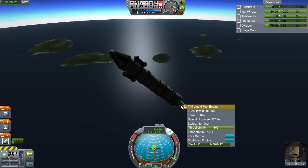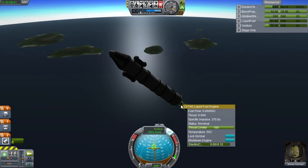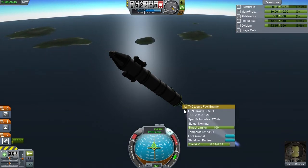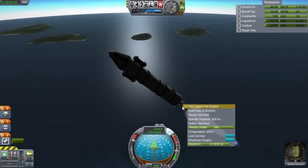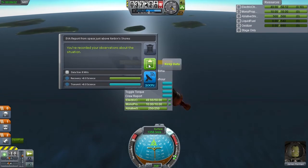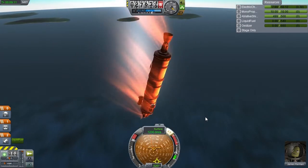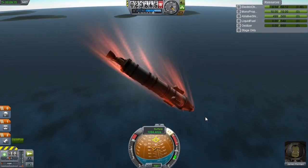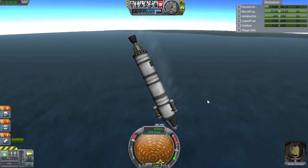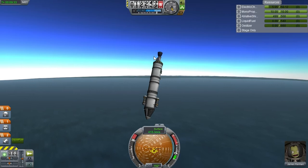Hopefully we can recover a vessel that has survived a suborbital flight, giving us oodles of science. We are now approaching that dreadful moment - time accelerating forward. I am aiming the ship directly retrograde so that the engine bears the brunt of the heating. As soon as we are in the shock heating area I am going to fire the engine to scrub as much speed as we can, propulsively and not aerodynamically. The temperature is rising - 70 degrees, 80 degrees, 100 - firing the engine now. That gives us electric charge to transmit James' EVA report. Unfortunately what I did was transmit the EVA report which drained the batteries, leaving us without power for the reaction wheels. But fortunately the rocket burn scrubbed enough speed so that even without the heat shields we managed to survive.